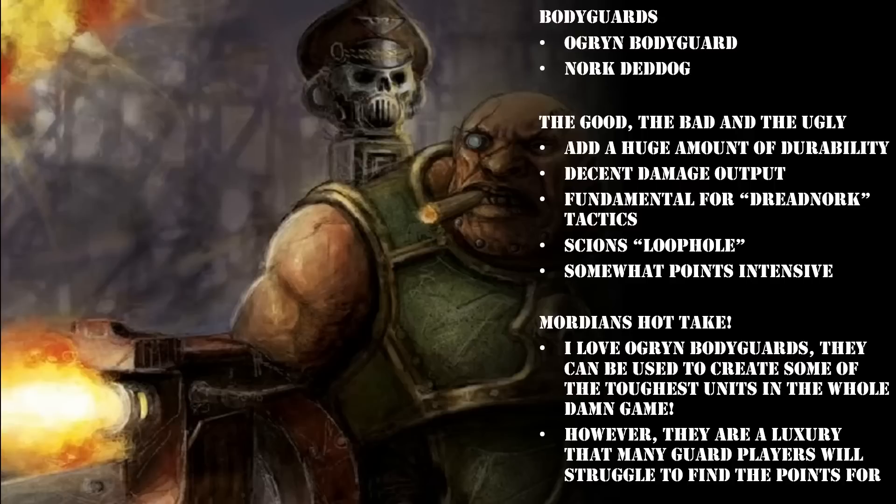I have done an in-depth video on the Dreadnork — I'll link that one at the end. Essentially how it works: you take a Cadian Command Squad, which means you can put Cadia Stands on the unit, giving Transhuman to the whole squad including the Bodyguard. You then combine that with Nork Deddog's 7 wounds with damage reduced by 1. You also take a Medic in your Command Squad, giving the whole squad — including the Bodyguard — a 5+ Feel No Pain. On top of that, you give the Officer the relic Death Mask of Ollanius Pius, giving the whole unit a 4+ invulnerable save. Stack all that together and you have Nork Deddog with a 4+ invulnerable save, Transhuman, a 5+ Feel No Pain, and damage reduced by 1.